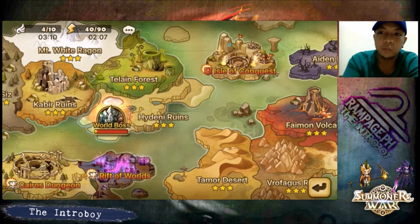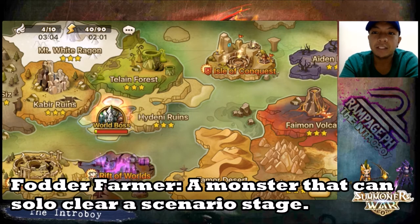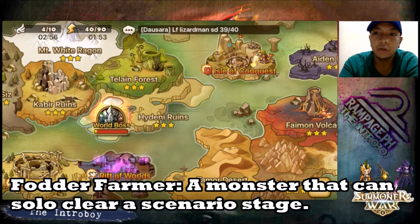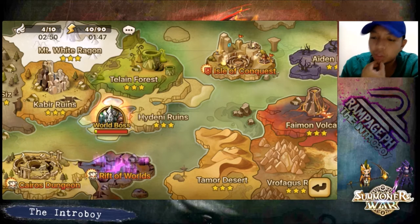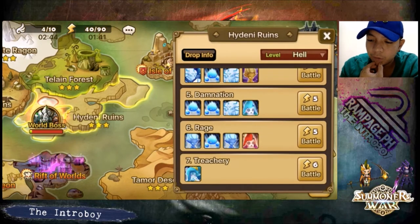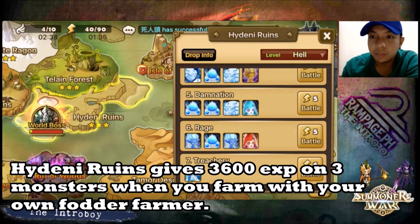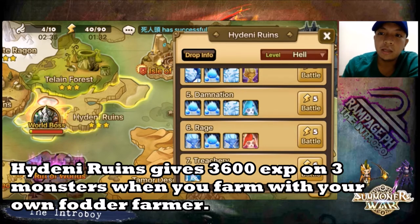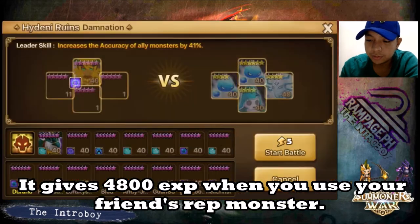When you pop a 12-hour experience booster, you want a fodder farmer who's fast at clearing waves in the scenario stages. Back when I was starting, I farmed Hydeenia Ruins 5 Damnation because I was really blessed with a lot of wind monsters.